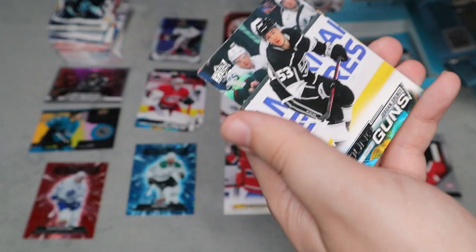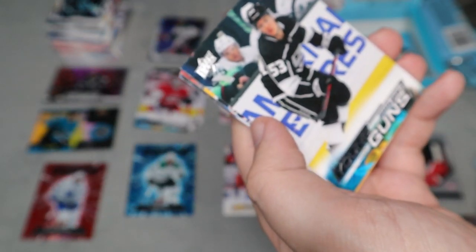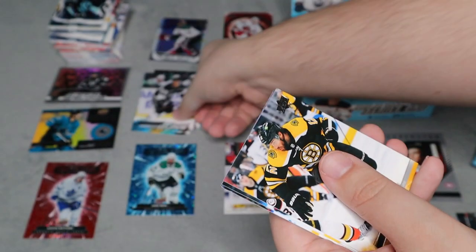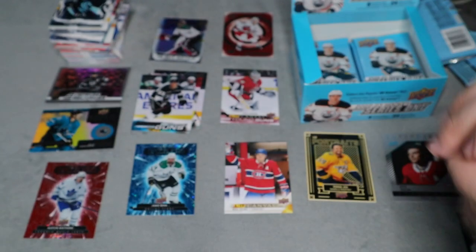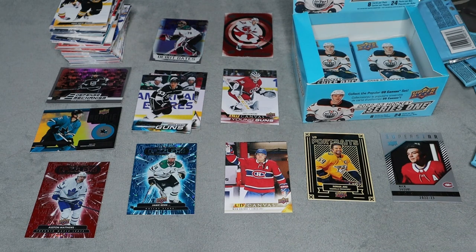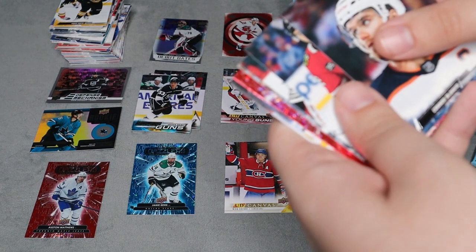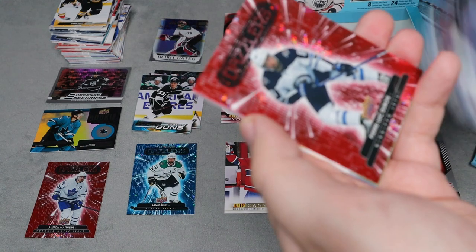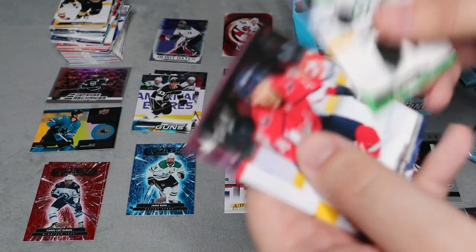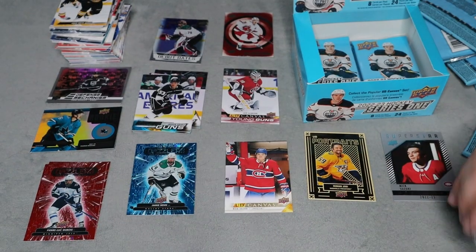Let's see what we get in this pack — we have another young guns for Jordan Spence, actually a player I really like, so that's really cool. I think we need a few more young guns before we hit six, and we're still a lot of packs left. We also have a red dazzler here for Luke Dubois. The rest are all base.